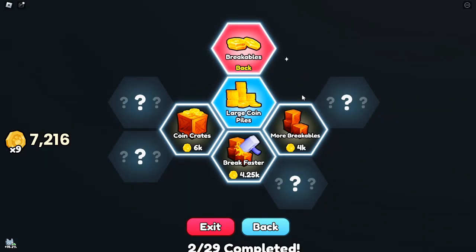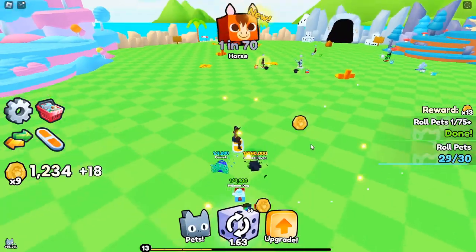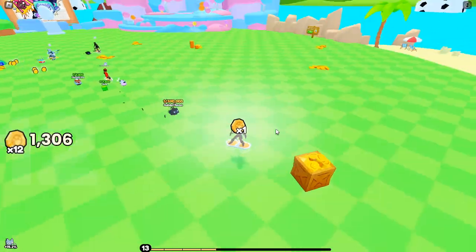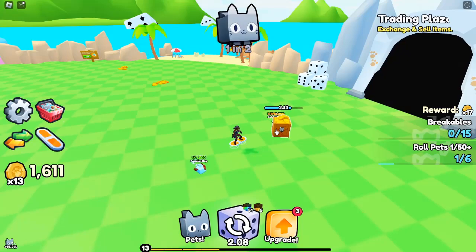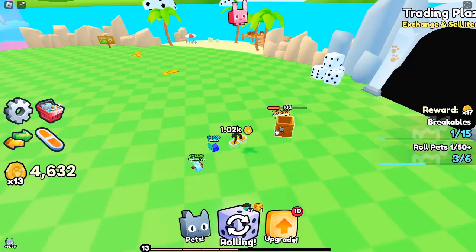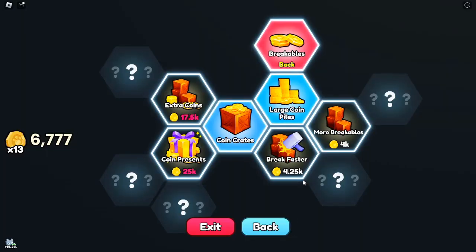Understanding gems and the economy. Many players have asked about gems and their purpose. Gems act as a token system where 1 Robux equals 1,000 gems. You can acquire gems by purchasing them or by trading pets with other players. This system helps prevent inflation, ensuring a stable in-game economy.